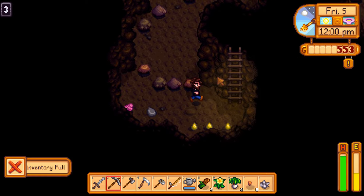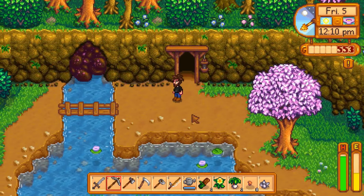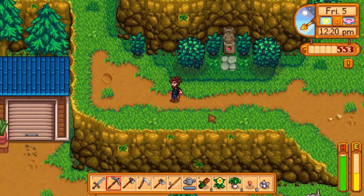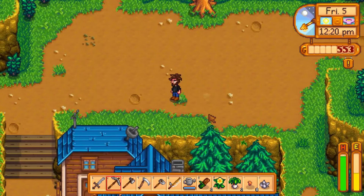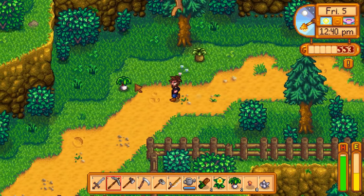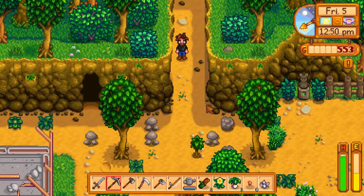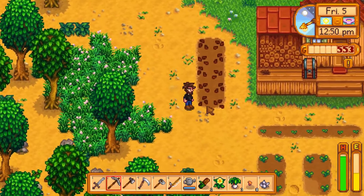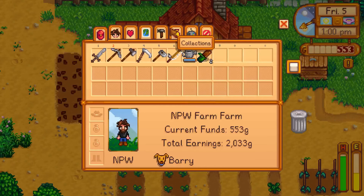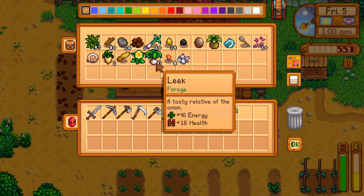Now back to the community center. If you go with Joja Corp, you first pay a membership of around 5,000 gold. If you do this, the mayor will let them transform the community center into a storehouse. This means that Pierre will always remain open six days a week and NPCs will keep their jobs. If you finish all the bundles, you get a reward which you can display in your house, and I believe in the last update the Junimos — the Spirits of the Forest — are able to be purchased to collect your crops for you. I have never utilized this but if I do a season 2, I will most likely sell the community center to Joja.